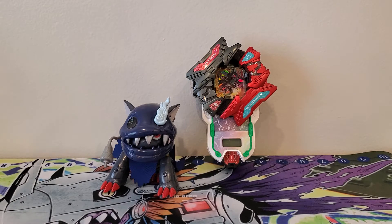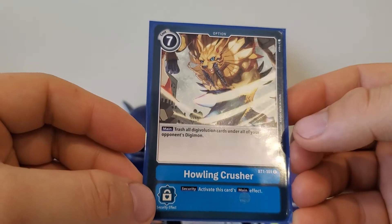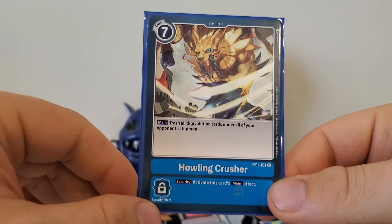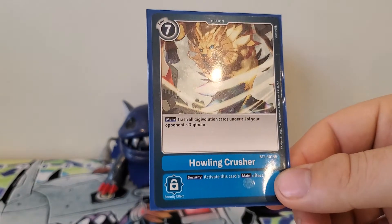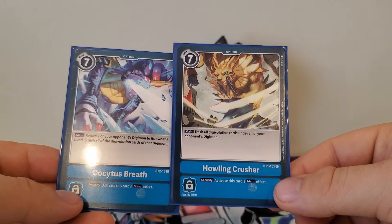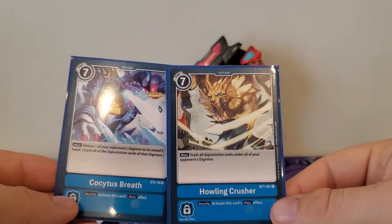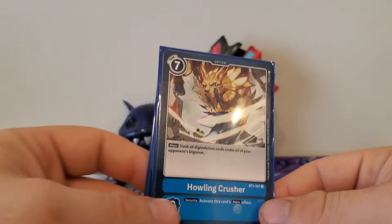For the final option card, the big one — Howling Crusher, seven play cost. Trash all digivolution cards under all of your opponent's Digimon. Security effect: activate this card's main effect. Whether it's in the security pile or I pull it myself, I'd want to use it — it's great. Thinking about it, I might have to take out Coyotes Breath and put another copy of this in, since they basically do the same thing except this returns one to hand while Howling Crusher trashes everything. That's another thing for a side deck — extra copies so I could swap as I want.